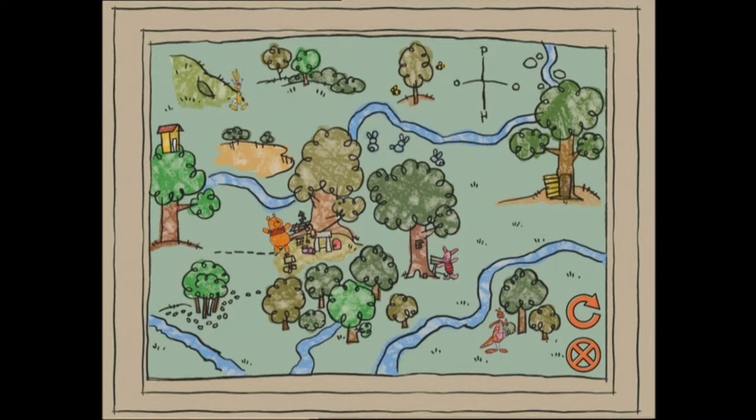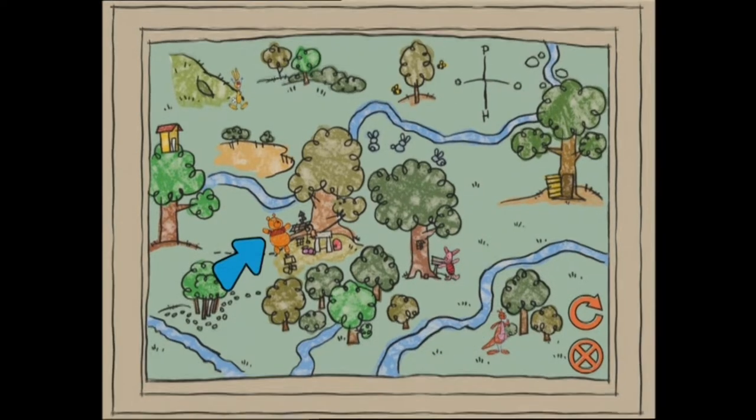Now you can look for the missing pages in Pooh's house, Rabbit's house, Kanga's house, and Piglet's house. Just use the arrow keys on your remote control to select which house you'd like to explore and then press Enter.